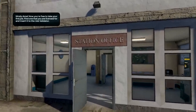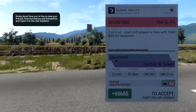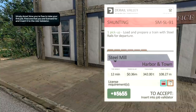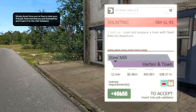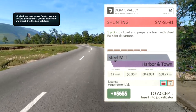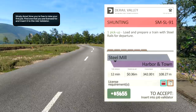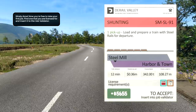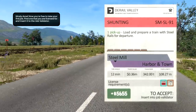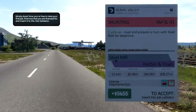So if we go to the station office, we need to go ahead and get ourselves a job. If we have a little look at this, this is our job overview. We get a shunt - we gotta pick up a load and prepare a train with steel rails for departure. We're gonna go from the steel mill to the harbour and town. We get a time bonus of 12 minutes, a train value of 0.36 million, our train mass is 342 tonnes, and our train length will be 108 metres, which is insane. We end up getting ourselves 5,655 cash, which is pretty insane. Let's go ahead and put this into the machine and we'll do this job.